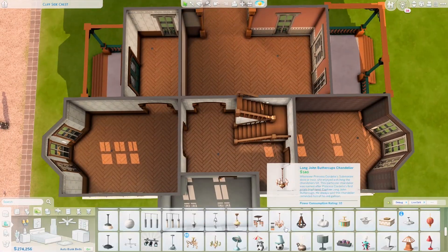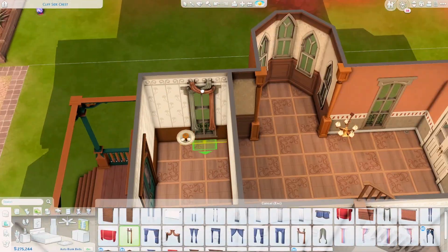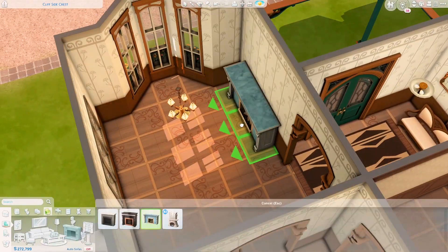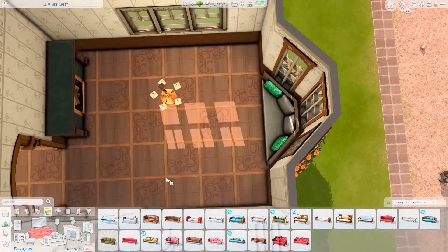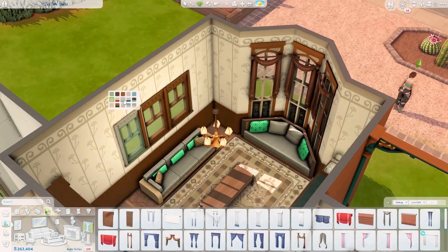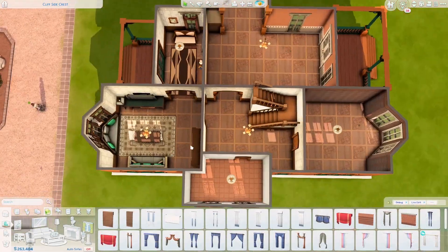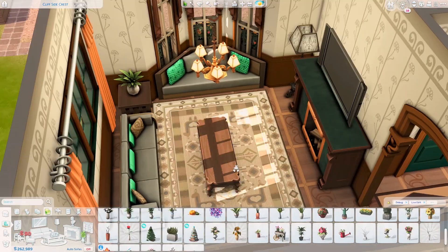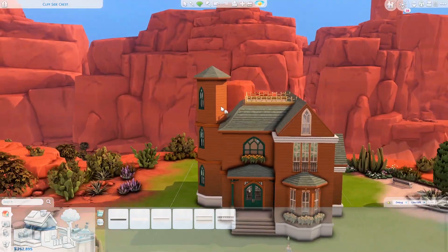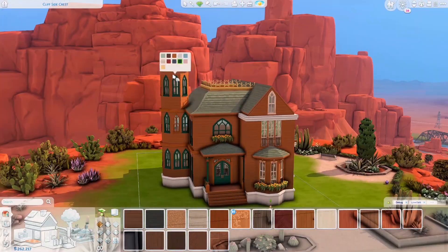I only used three packs here: Seasons, Strangerville, and Realm of Magic. I love the Strangerville debug landscaping so much, but Realm of Magic build objects are not my favorite. Spellcasters are actually really cool — I once played with them and they have so many abilities, almost as good as vampires — but I just don't really play with occult. I think Strangerville and Realm of Magic can work together though; they look really cool together.